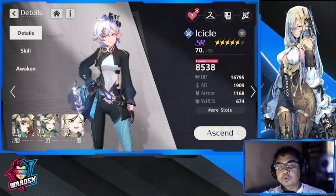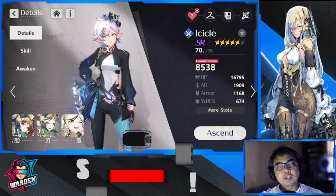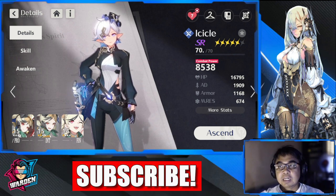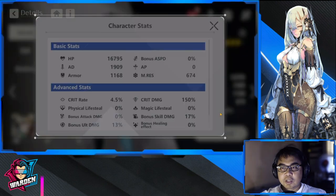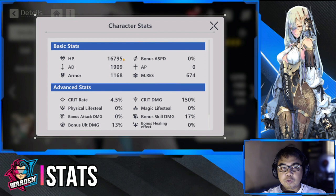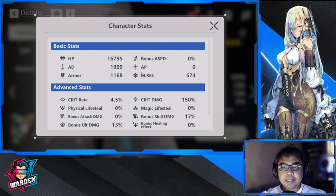Welcome to Hegan Eruthil — it's time for a build guide for Icicle. She's kind of out of the usual assassin archetype, and you'll know why once I describe how to equip her. First and foremost, we'll start with her stats. The primary stat to prioritize is ultimate energy recharge, followed by AD and attack speed, to give her a little more damage.